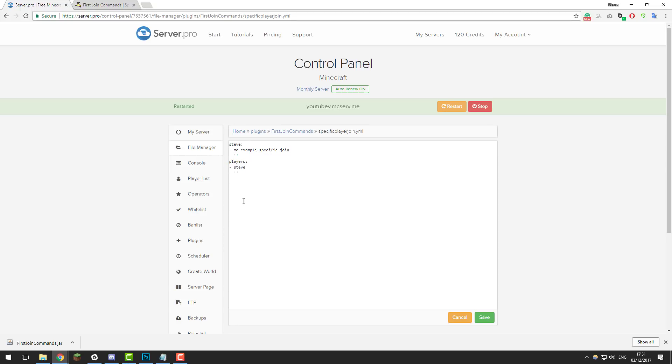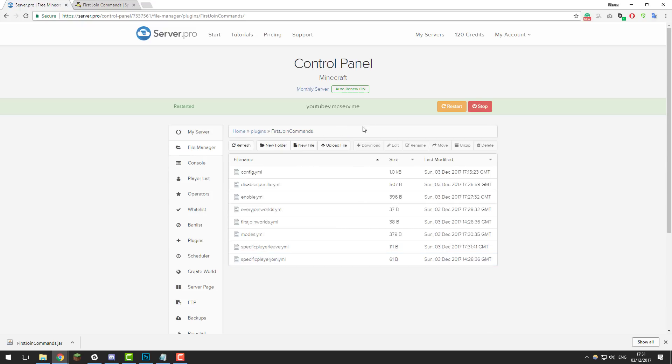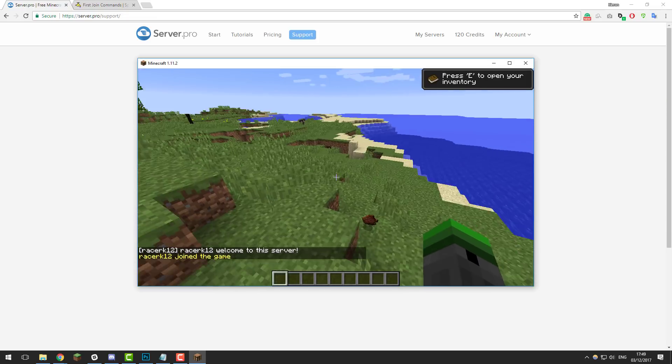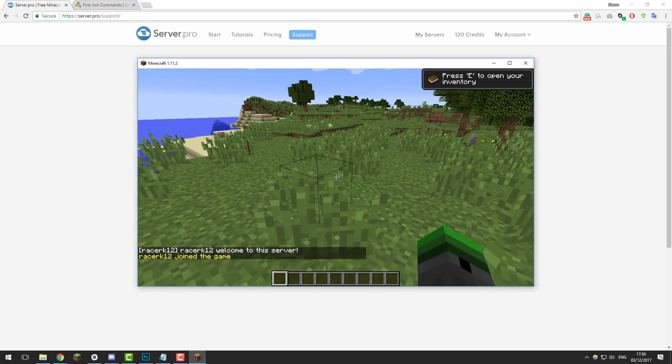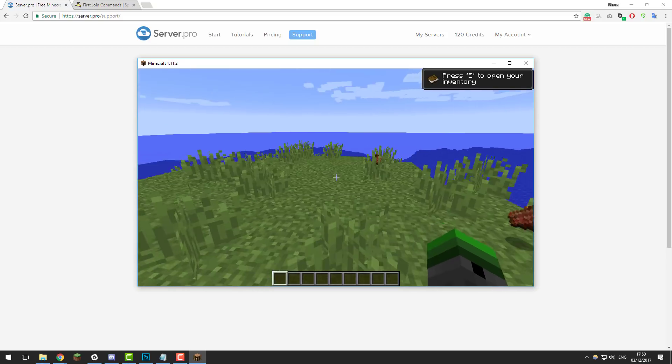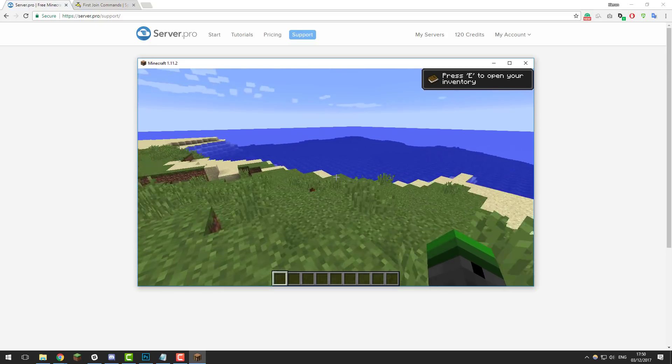The specific_player_join.yml works in the same way as specific_player_leave but the opposite way around — it triggers when a player joins the server. Make sure you save the file, and once you've made any changes restart the server. You can then join to test it. As you can see, I've just joined my Minecraft server and it ran the command I set — it says: RacerK12 welcome to this server. The plugin is working!